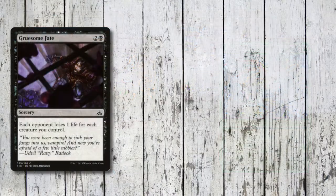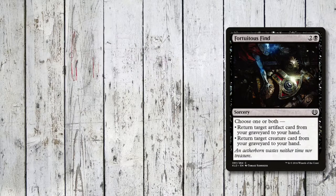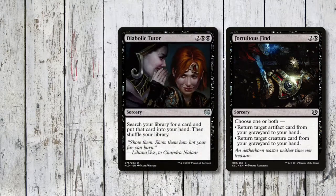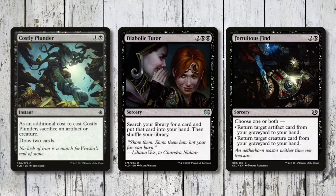Gruesome Fate, Naturalize, and Bontu's Last Reckoning are all thrown in to deal with certain situations as they arise. Fortuitous Find and Diabolic Tutor really help us get out what we need, and Costly Plunder adds some card draw to the mix.